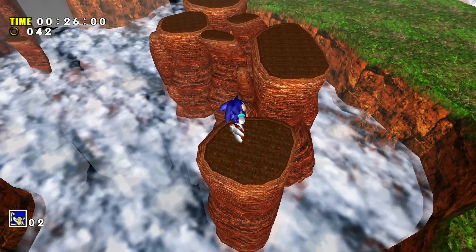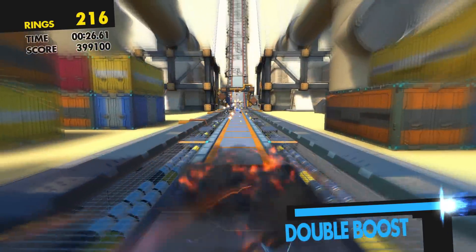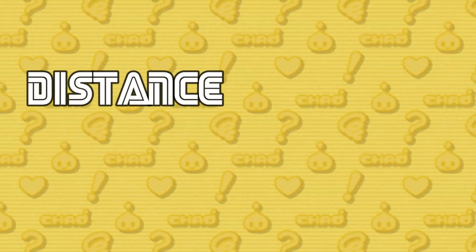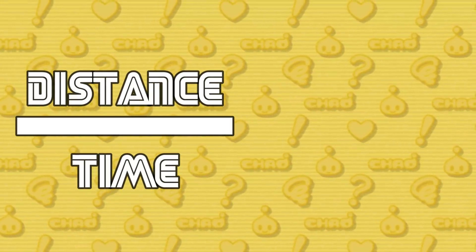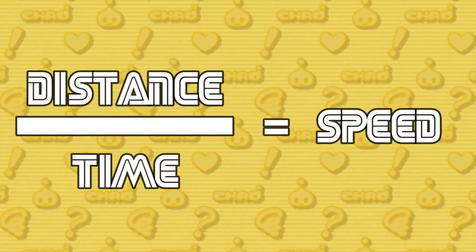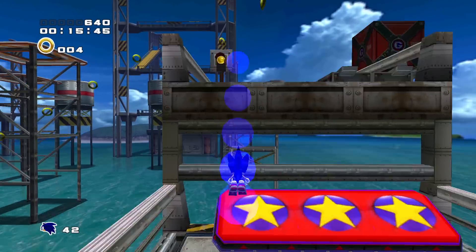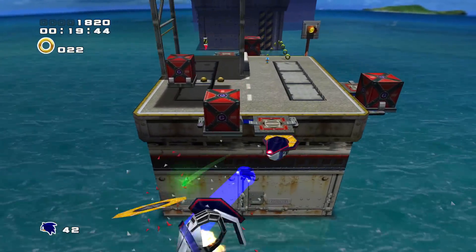In order to figure out how fast the blue blur runs, there are a few things we need for our calculations. The first of these is just knowing how to calculate speed. The equation is actually really simple — we just take the distance of a given area we're going to have Sonic run, divide it by the time it takes Sonic to run that distance, and that gives us how fast he's moving. That brings up the question of how we're going to measure the distance that Sonic runs.